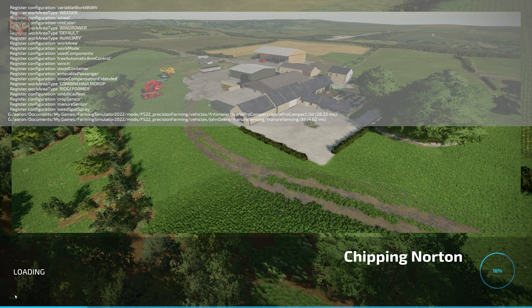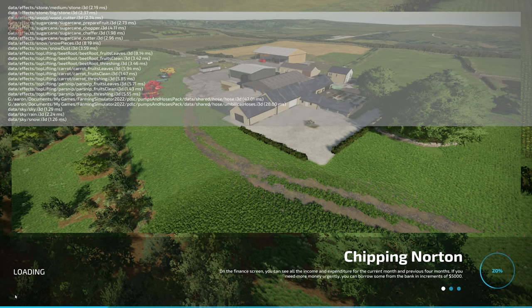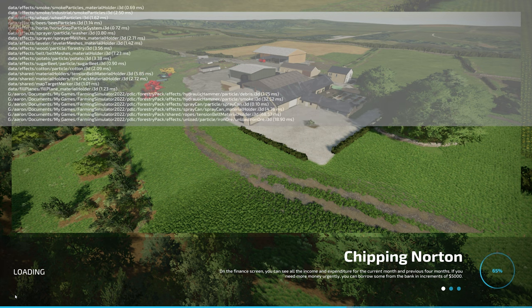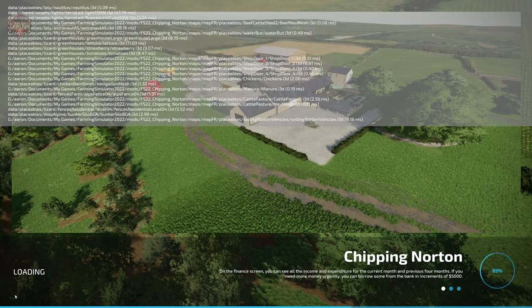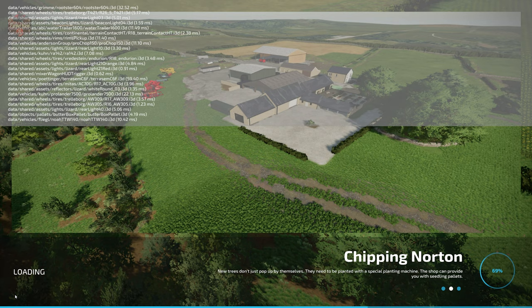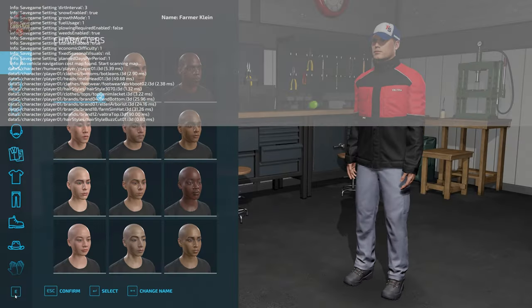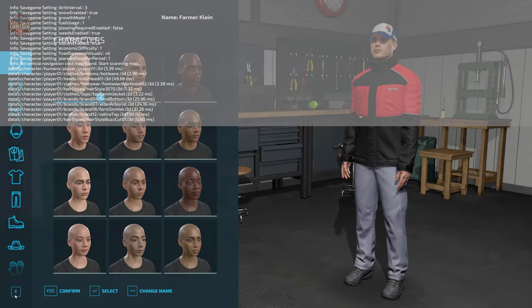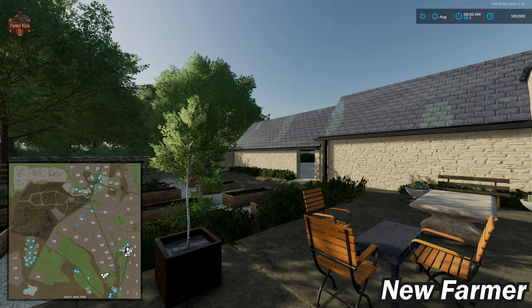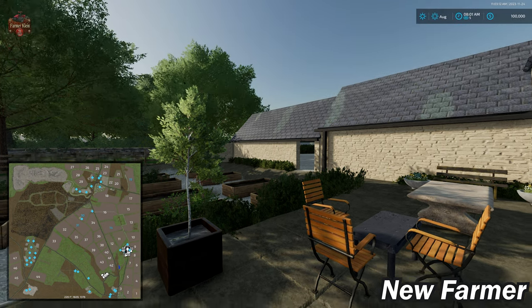If you load this map up in farm manager mode or start from scratch, you will find all the farms are pre-built exactly how you see them here in new farmer mode — with the only exception being that you do not have any starting equipment. Since you do not own any of the land, you'll need to buy that as well. One thing to note is you do own most of the starting production that we own here in new farmer mode, with the exception of the BGA, because it is tied to your starting land.